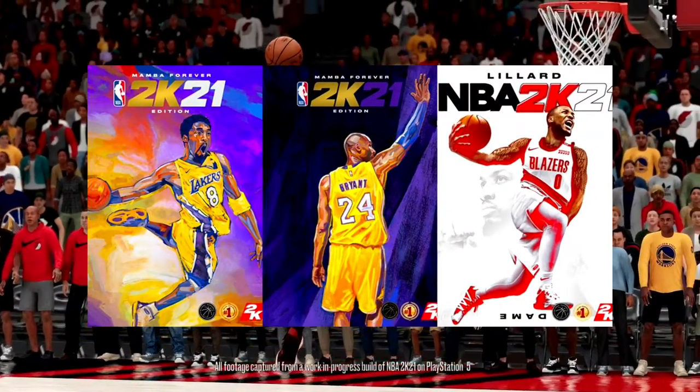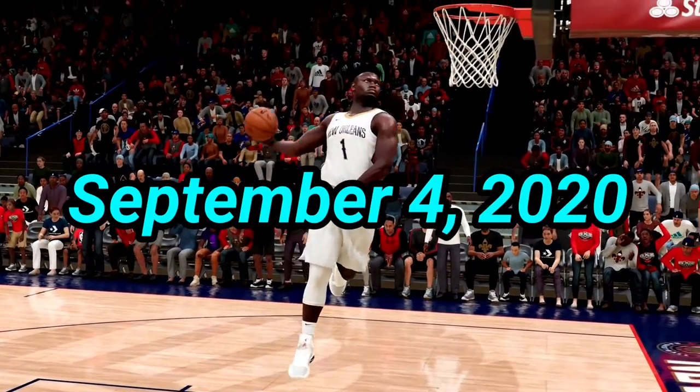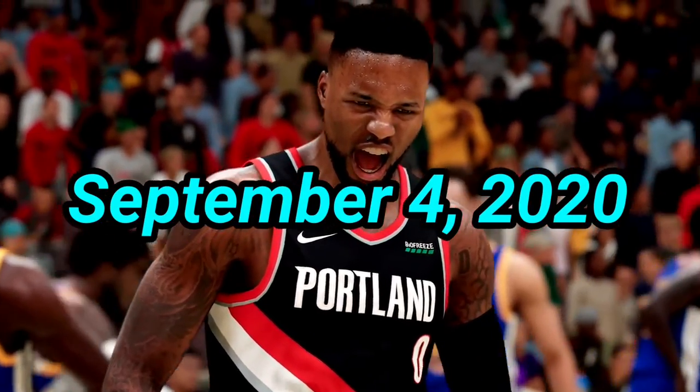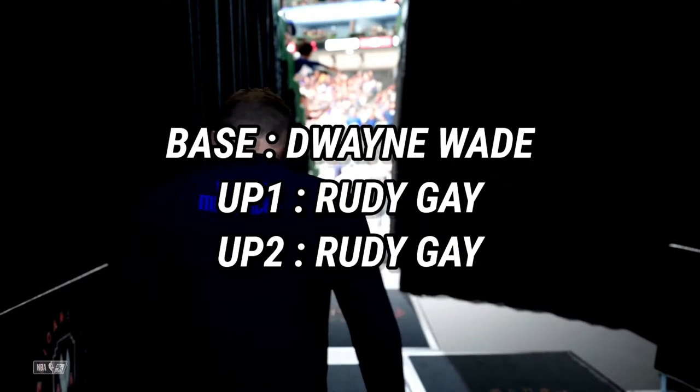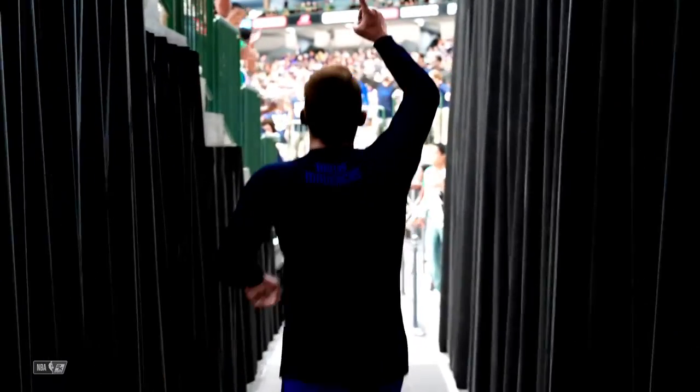2K21 — one of the worst 2Ks of all time — was released September 4th, 2020. The speed glitch stuff was kind of annoying and it really ruined the game. But the best jump shot for this year was Dwayne Wade base, Rudy Gay for both upper releases, 4 out of 4 speed. That is the best jump shot I have for 2K21, though you may personally have a different one.